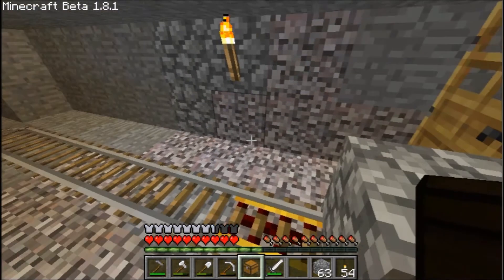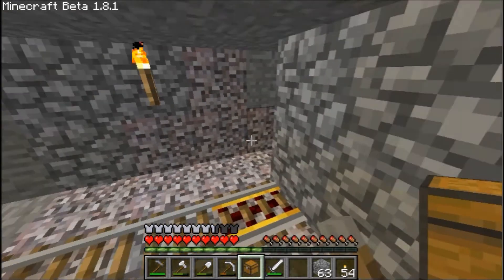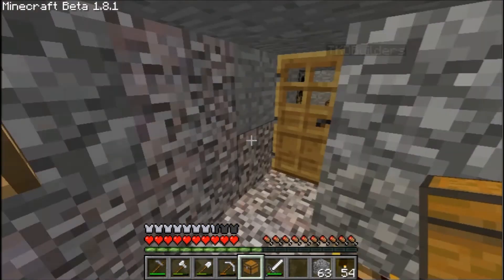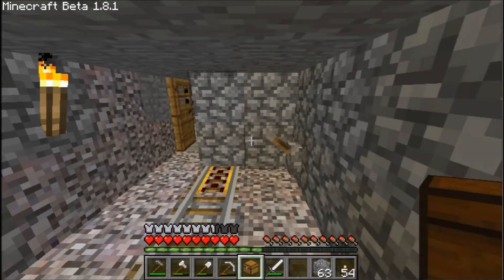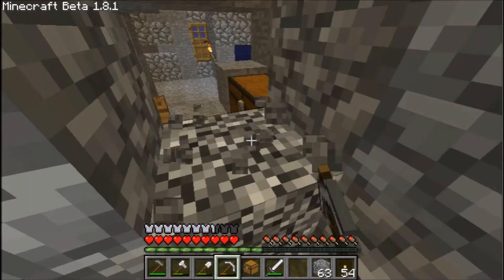Why have we got a door? Oh look, let's walk into the minecart place. That's actually quite good except the door's in the wrong place. I was thinking, don't cover this part up because then we can have a door here as well.